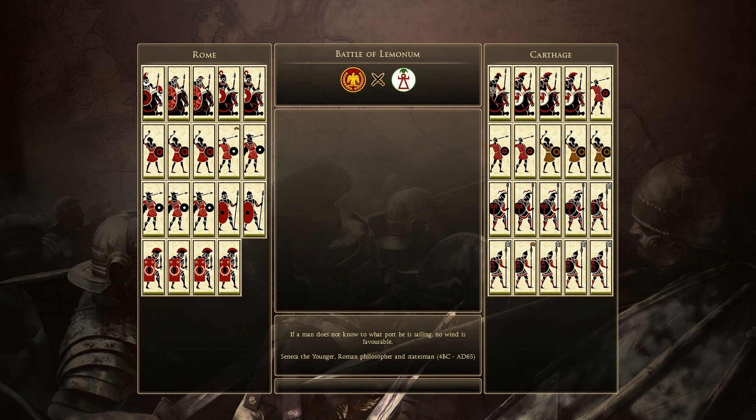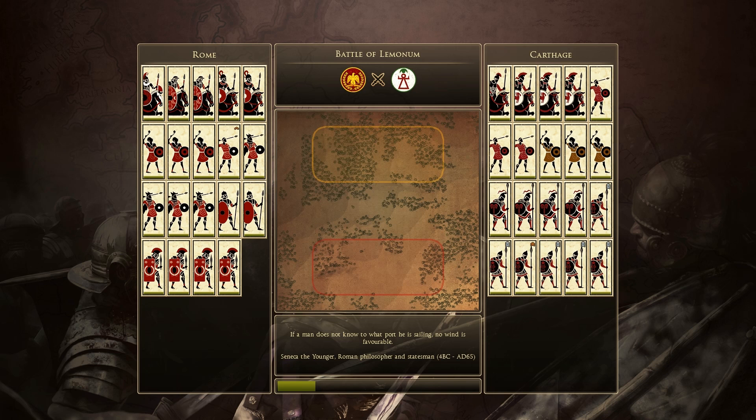My opponent's name was Cavalier, spelled with a K. I was playing as Rome, and this was a quick battle. Most of the battles I fought today were just in the quick battle. I did host some battles on multiplayer, but this is pretty straightforward.